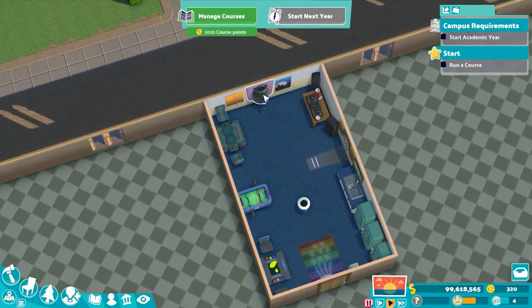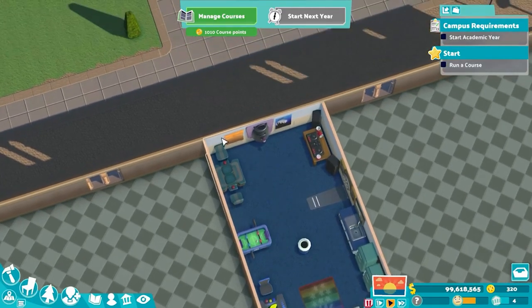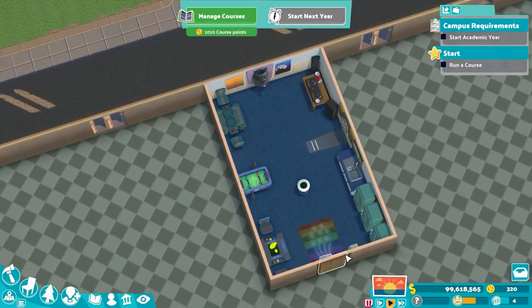If you were to replace the milkshake keg with a drinks vending machine — since the fridges fulfill food a lot more efficiently than drinks — I would not blame you. But this is what I've come up with, and it seems to flow pretty well as far as students going in and out. They can get around much more easily without bumping into each other too much.